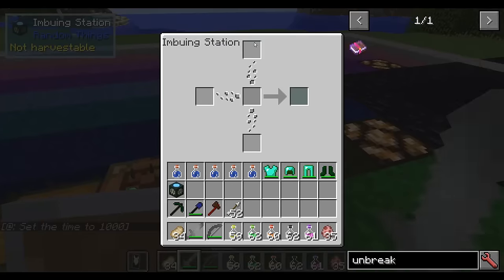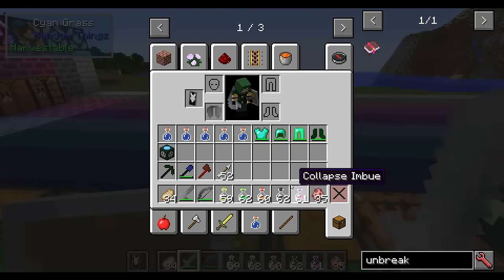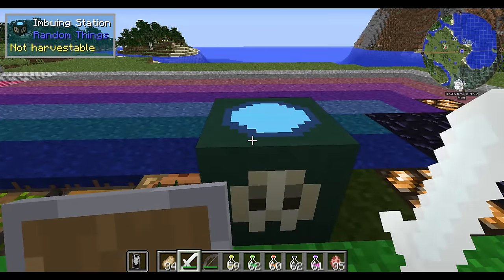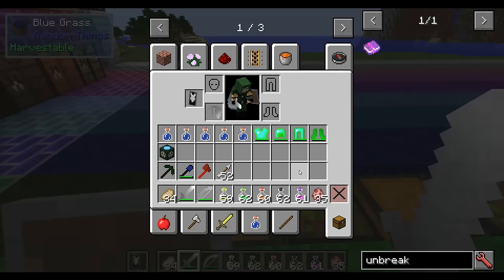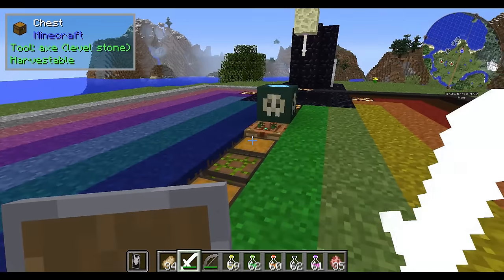It has this little UI that looks a little confusing at first, but it's very comparable to a vanilla Minecraft brewing stand. You just need a few simple ingredients and you'll get yourself different kinds of imbues. These imbues are basically potions and they function almost identically to the regular vanilla brewing stand. So let's go over the different types of brews.